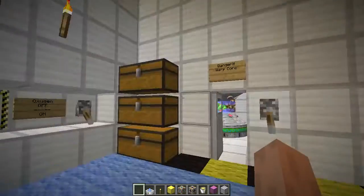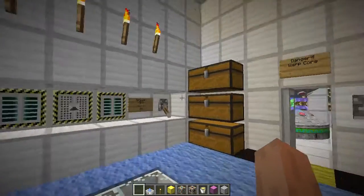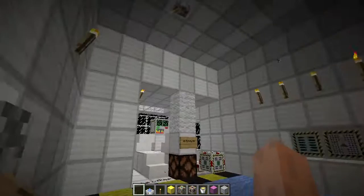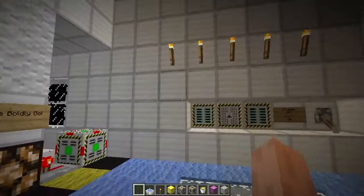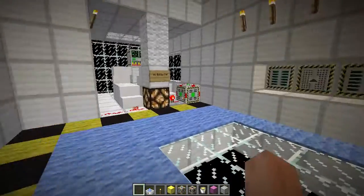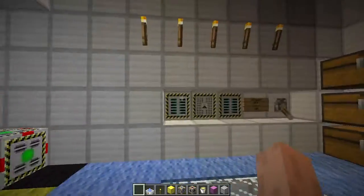Another new mechanic is torches actually obey the atmosphere now. So if I were to turn off the life support system or open a door, the torches would be extinguished, because there's no oxygen so nothing could burn. This also applies on the Moon as well as other planets with non-breathable atmospheres.